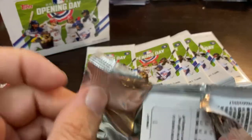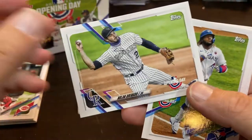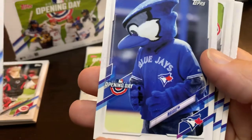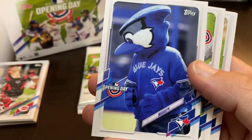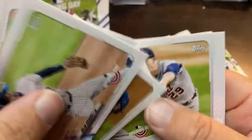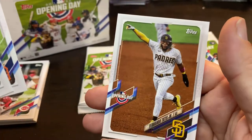Still no points yet, but we got Fernando Tatis on the back and Nolan Arenado on the front. Vladimir Guerrero Jr. — this is a nice pack. Blake Snell. There is the mascot, and they did not name it this year — they just put 'mascot.' So the Blue Jays mascot does not have a name, just 'mascot.' Come on, Topps, you can do better than that. Tariq Skubal — good one. And there's the Tatis.